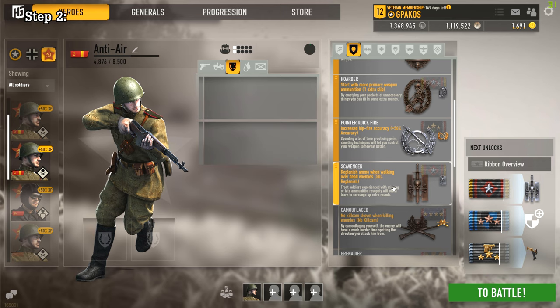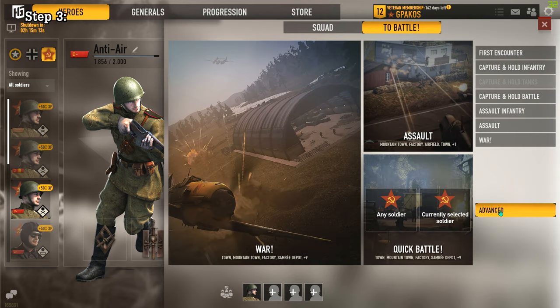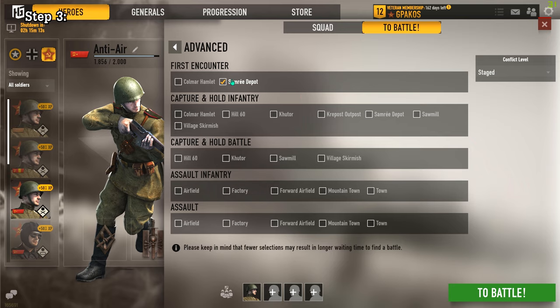Equip the scavenger badge and maybe a healing badge, open the advanced settings, and select Summer Depot first encounter mode. The game will likely put you alone against bots unless you are playing on the weekend or in the evening where more people are online.